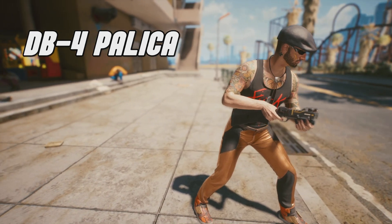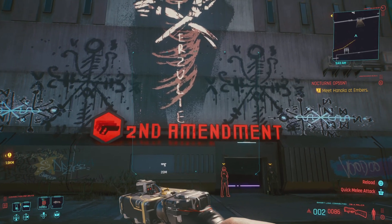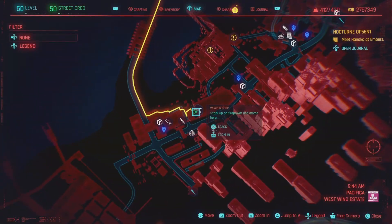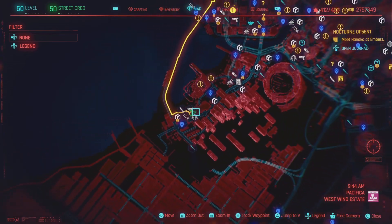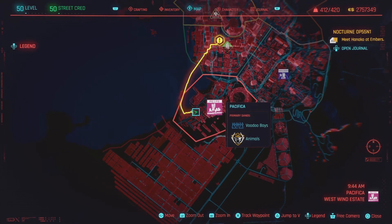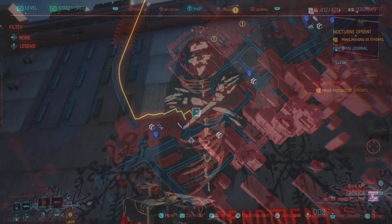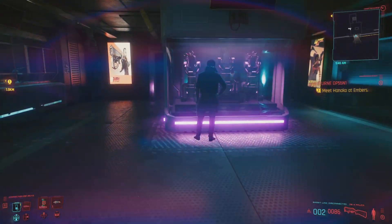The first weapon we're going after is the DB4 Palica. I've really only found this weapon — at least the legendary version — at one location: the Second Amendment weapon shop. I haven't found the blueprint or found it anywhere else in the game, so if you know please let me know down below. The only place I know to get this weapon is right here at the West Wind Estate in Pacifica, at the Second Amendment weapon shop.